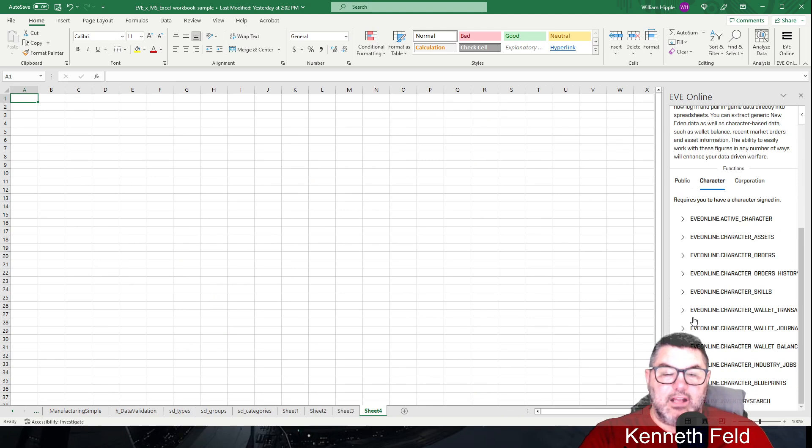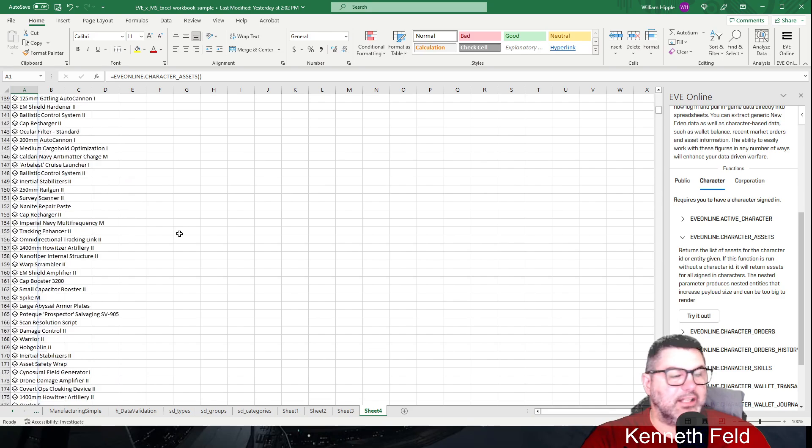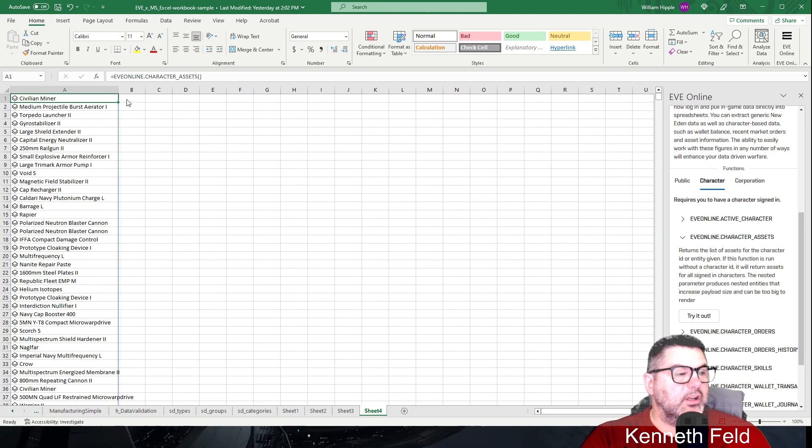We'll play with some of the other parts for your character. You need to be a bit careful with inventory and assets. If you click on Character Assets, it will list every character asset you have in game — obviously a ton for some people. You can move out here and close the panel, and it will give you a location.